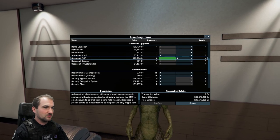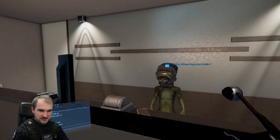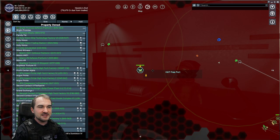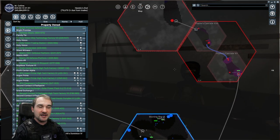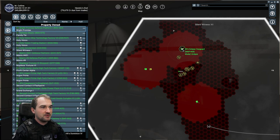There you go — spacesuit EMPs. Take all of them and confirm. What you now need to do is just teleport to the second station you have a ship on. For example, the Scale Plate Pack — I've got another ship there.